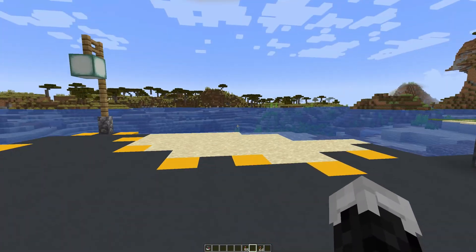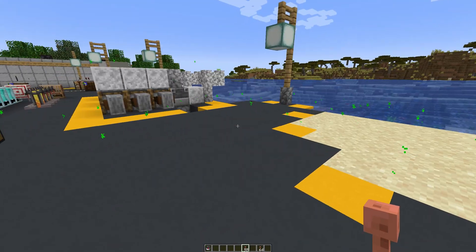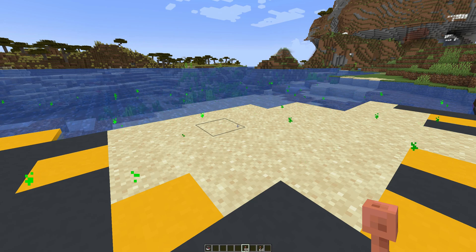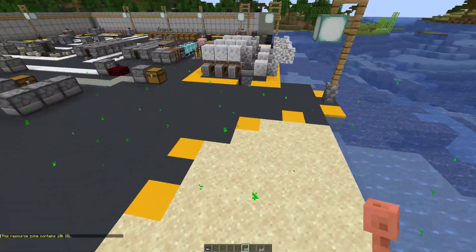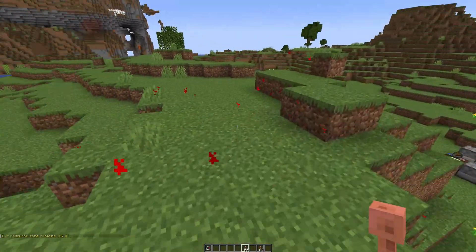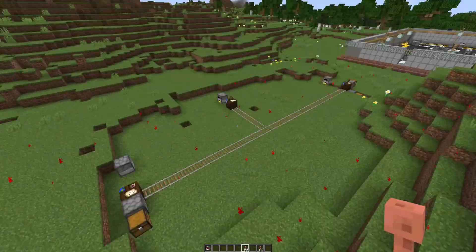Once you have a seismic charge, go ahead and hold it out, and you're going to see some particles appearing. This is a resource zone viewer. A resource zone is a zone that can contain resources. It's kind of like a slime chunk almost, but just a bigger area. In this case, there is an oil zone right here already. It has 10,000 oil in it. This is going to be the one I'm going to be using.